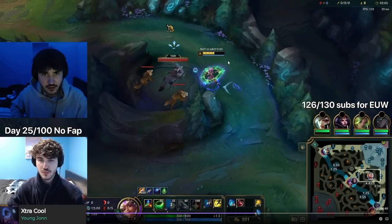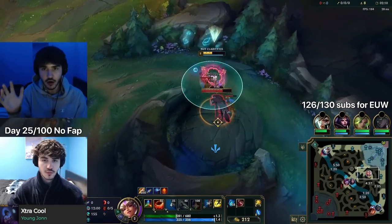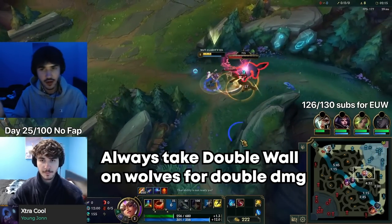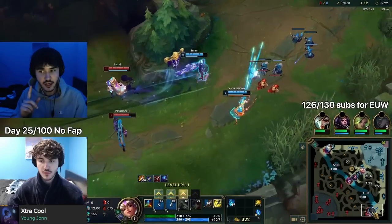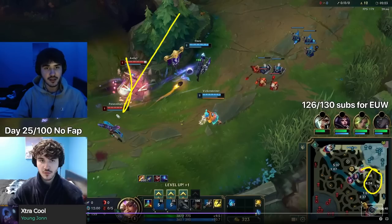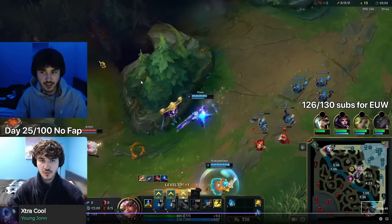Now we go to Wolves. I grab brush again to get an auto attack in, and you see the movement — you always want to auto attack then back off, auto attack, back off. People say they play jungle but can't clear without dying; the reason is you're not kiting. You need to auto attack and move, auto attack and move. This demonstration is a full clear with no ganks because I finished my whole side at level 3 and bot lane is too deep to gank.